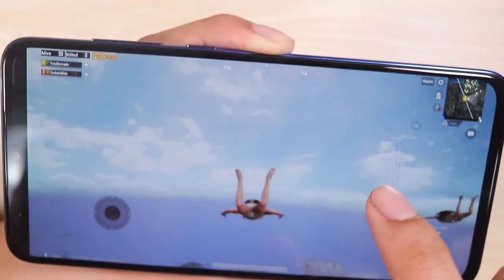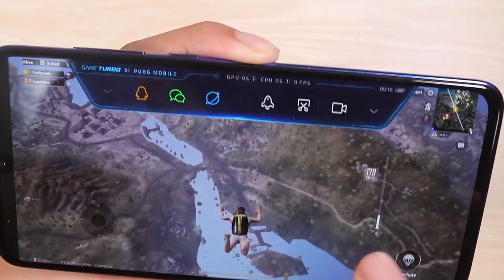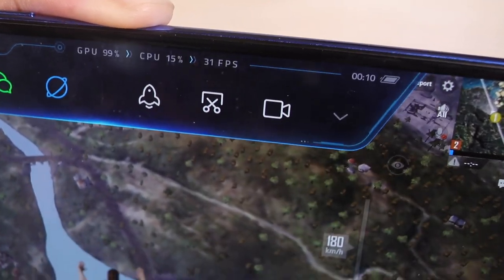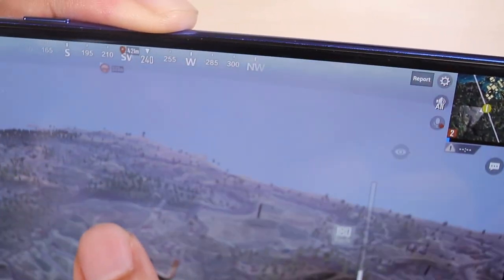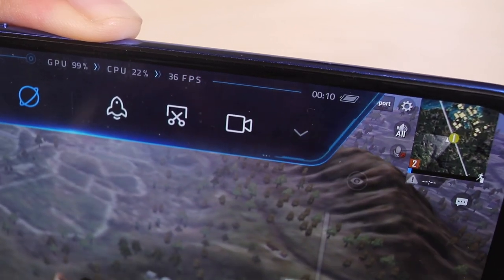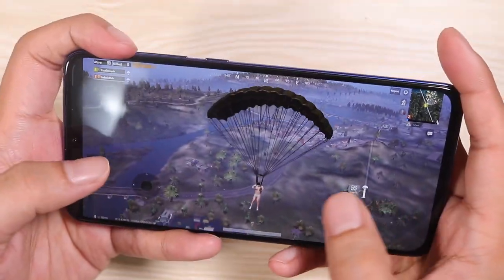We're dropping off now. Same scene — but how many frame rates now? About 31 frames per second, dropping to around 30. That's actually pretty good. Around 36 frames per second — pretty understandable because there's so much going on on screen right now.